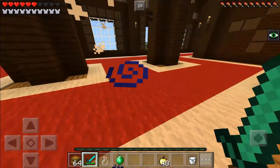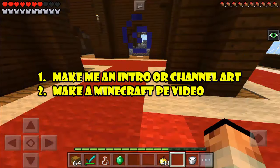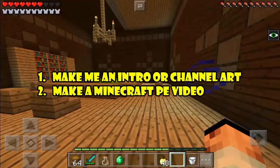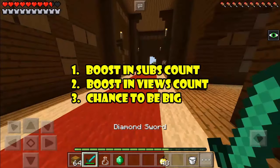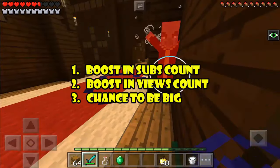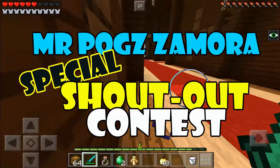Here's the deal — just do me a favor. Number 1: you can make me an intro or channel art. Or number 2: you can make a Minecraft PE video that gives me an awesome idea. If you have either of these, just tell me — give me the link and I'll see if it deserves to be featured. Winners can get: number 1, a boost in sub count; number 2, a boost in view count; and number 3, a chance to be famous and become a bigger YouTuber. So what are you waiting for? If you have a dream, do something — join my special shoutout contest now.